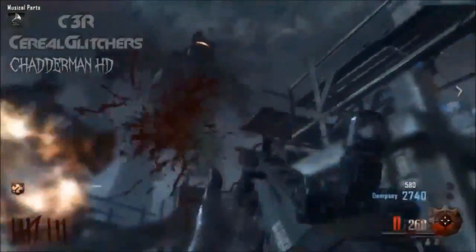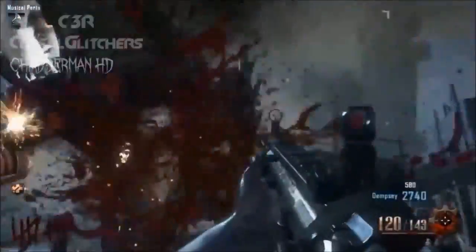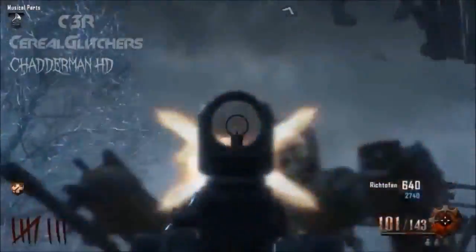Don't stand too close because the zombies can hit you. And when they release any drops like Max Ammo, just come right to the front, jump up, and you should be able to pick up the drops.